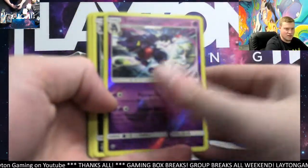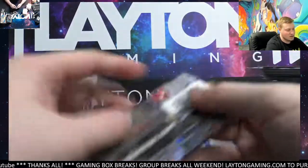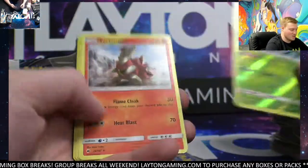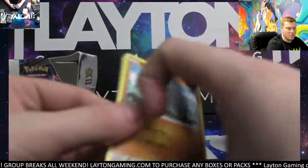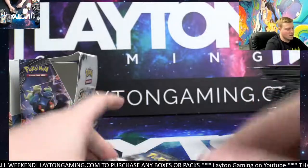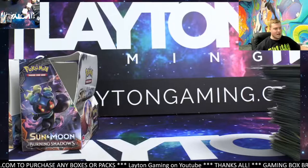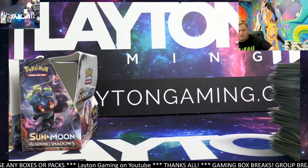This box did have some hits to offer here. Toxicroak Reverse, we got Weavile. Certainly had some hits to offer — ready to go for Justin. Thanks again, man. Burning Shadows can be kind of brutal, so glad we were able to avoid that tonight. Box had a Full Art Trainer and a Rainbow and a Full Art. Last one — good luck, Justin. Rattata, and we got Slowking. Appreciate it, man. Thanks again so much for grabbing that tonight. We'll get those all protected up, Justin, and sent right out to you. Thanks again on the order, man.